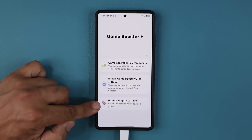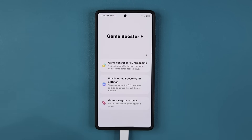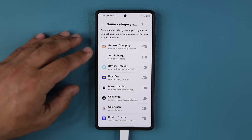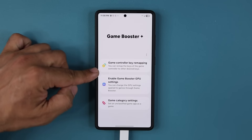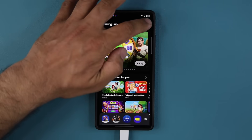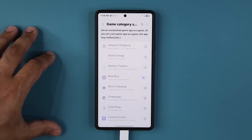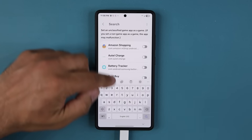Finally, we have the game category settings. If I tap on this one, it's very simple — it brings up all my applications. If you downloaded any game that is unclassified as a game, maybe from a third-party location instead of the Play Store or Galaxy Store, and it doesn't show up as a game, you can change that classification. For example, let's say Best Buy was a game — I would enable that, and now I can apply all the Game Booster Plus settings to it. You can also use Search to find a game instead of scrolling through the whole list.